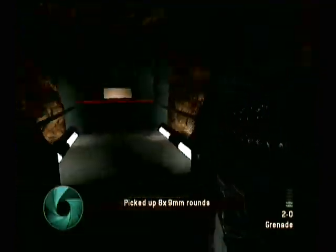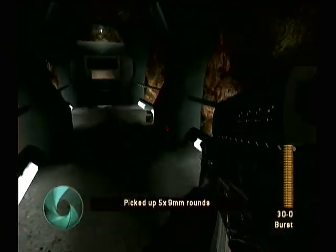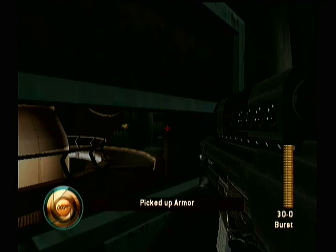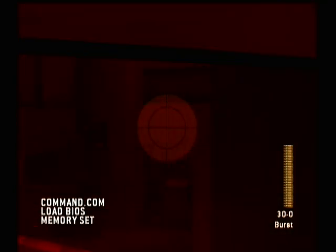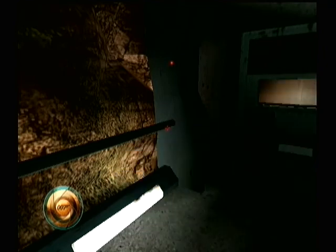You go through the first room like normal, and then in the second room you go into this right hallway right here, and there's some armor in here, and there's this door that doesn't open. But just through the glass there is the Omega Sector door, which is basically the end of the silo section. So we're going to skip to that early.